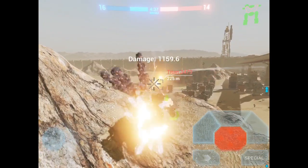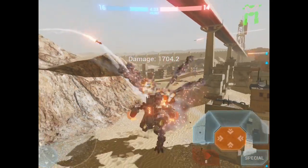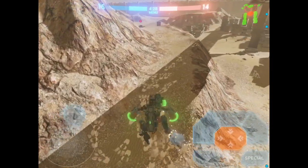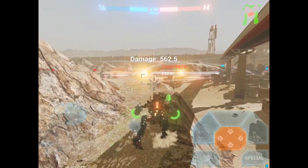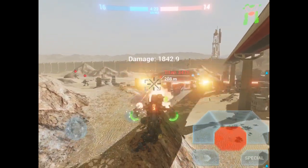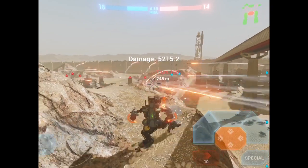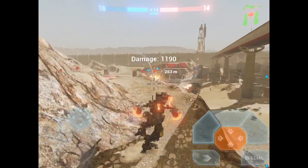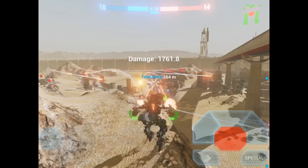Against AI you never need to worry about Shon or Might suddenly attacking you from an angle you didn't predict. That's one of the things you don't have to worry about in an AI game. But in human games, in competitive games, you always need to watch out for the lightbots. As I've said, the Fulgur, in my opinion, is the very best weapon in the game.